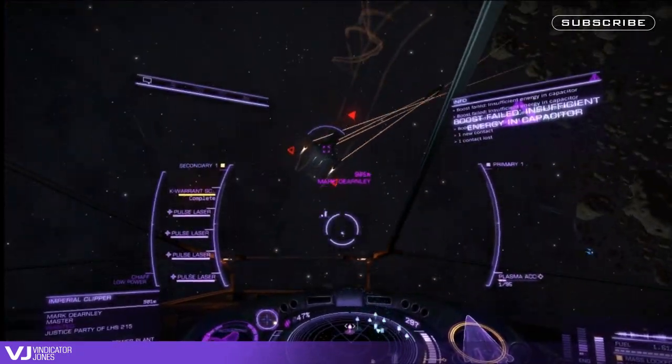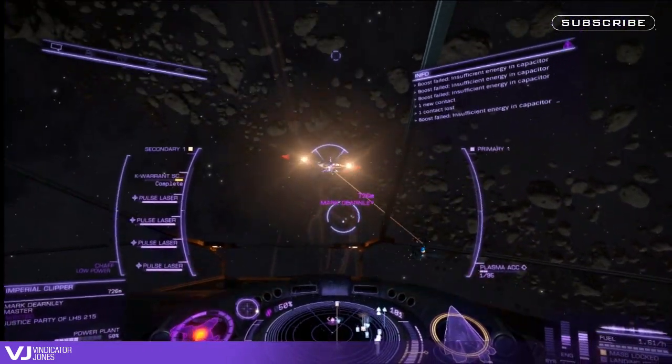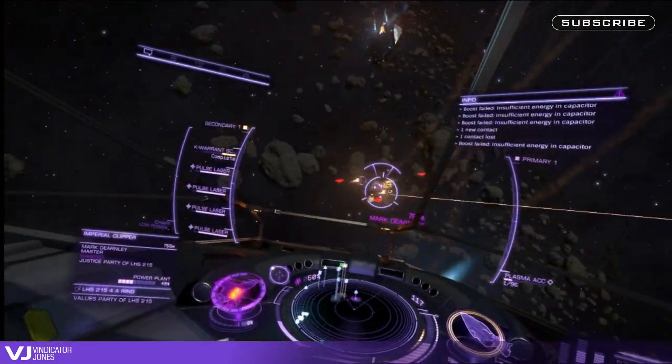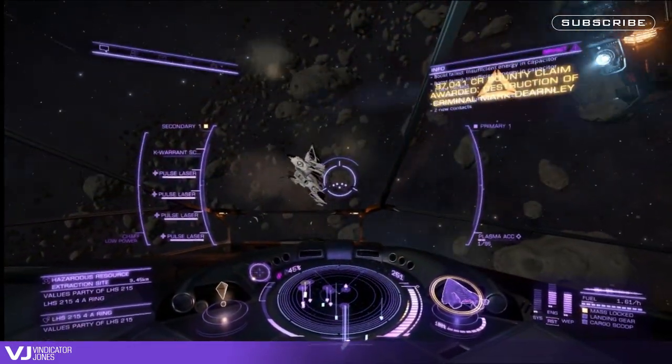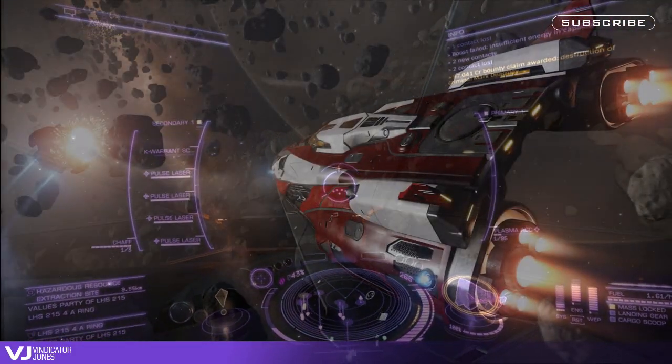But I am going to suggest some essential elements and some points you should keep in the back of your mind when putting together your build. Use this as a base to build your FDL to your preferred style. Here are some essential elements you should have on your FDL.